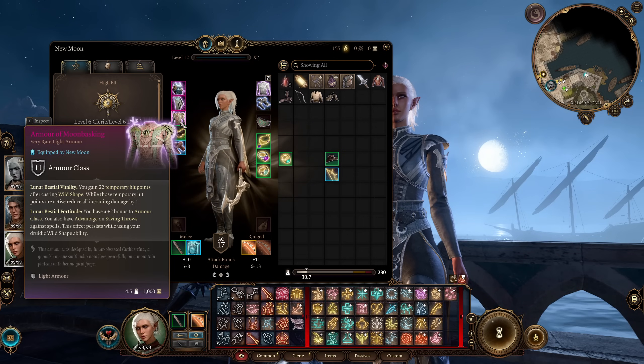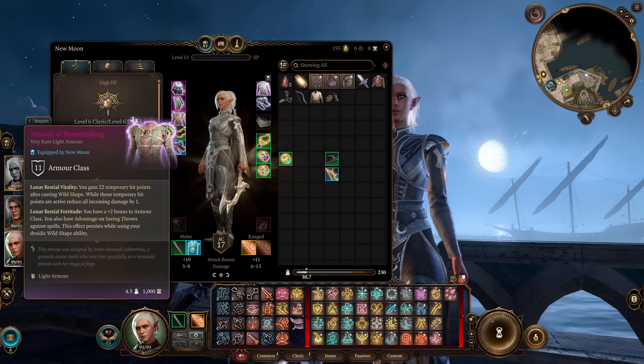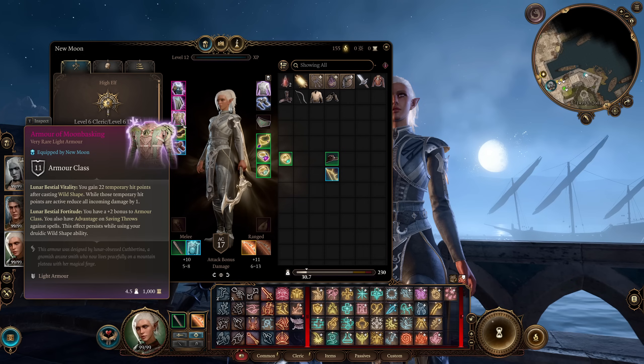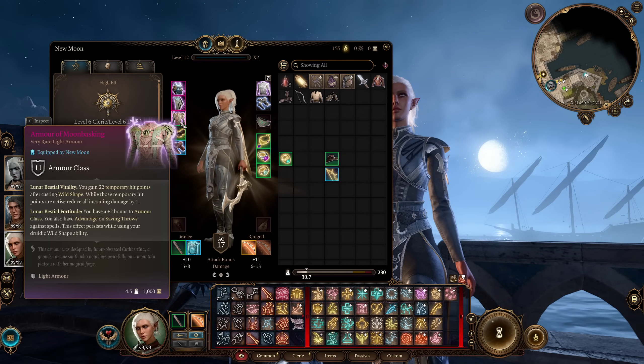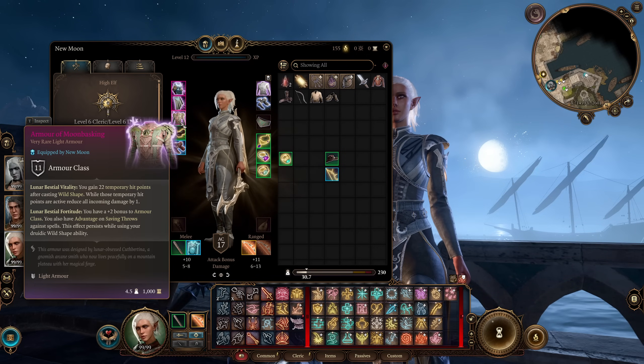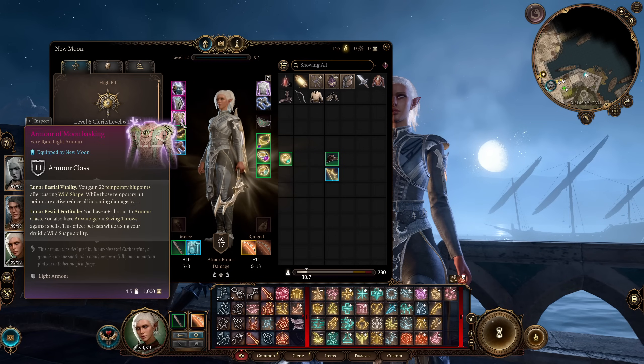While in Wild Shape, we also have a plus 2 bonus to Armour Class — actually that's both in and out of Wild Shape — and advantage on saving throws against spells, which persists while Wild Shaped. Overall this makes us a lot more tanky. Combining this with Owlbear in the endgame and you'll be totally fine, but the Wolf also gets some survivability out of it. This is an Act 3 option; until then, use whatever light to medium armour you can find — Act 1 Adamantine stuff works really well.